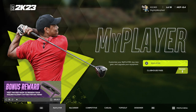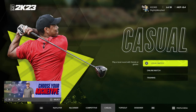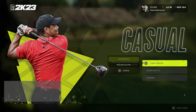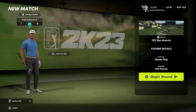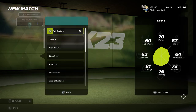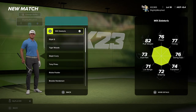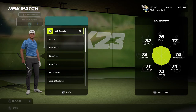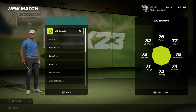Welcome back to PGA Tour 2K23. I wanted to play as a pro — I'm going to play as Will Zalatoris. I'd already gotten it set up, but just in case people didn't know how to get there, that's how. He's a pretty well-rounded player. I feel like his power should be maybe like an 80 or 82, because he has a lot of power.